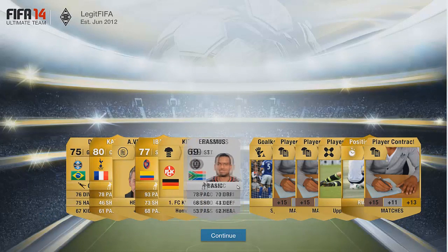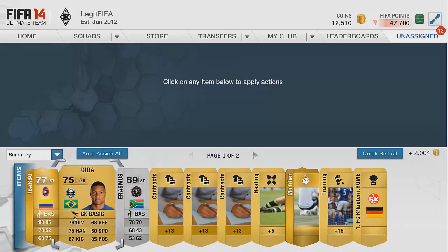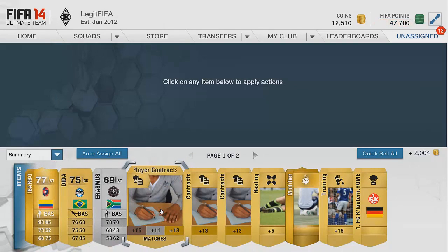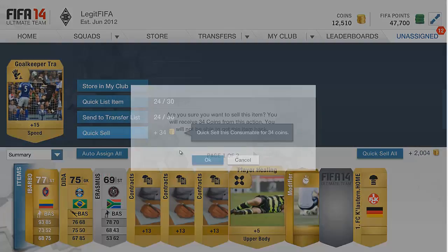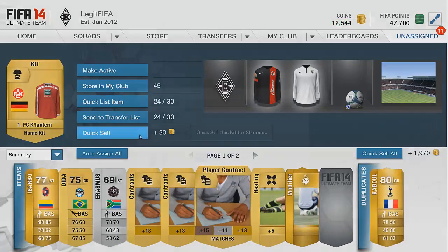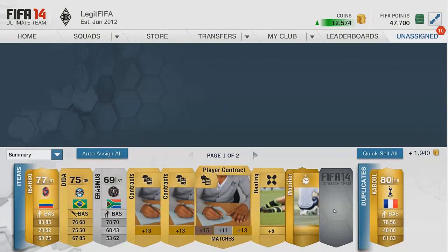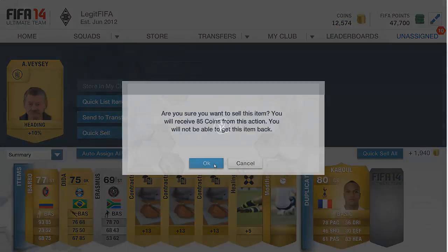We've also got Kabul and iBarbo in the background — iBarbo is an absolute animal. I played against Benteke today as well and those two have caused absolute mayhem in my side, very annoying to play against. I don't know if you lot have played against those players yet, but they are so, so annoying. Benteke scored five goals against me in one game and I don't usually concede a lot of goals, but I did then for sure.